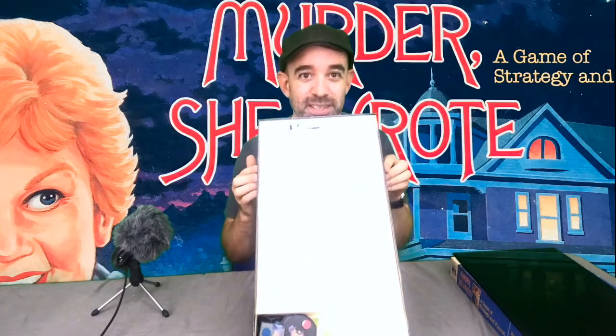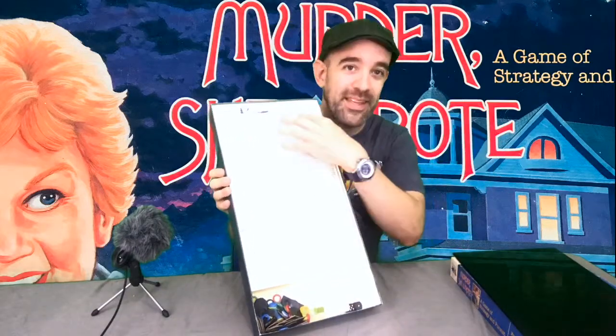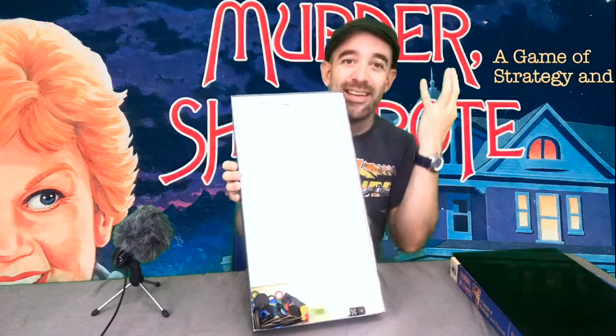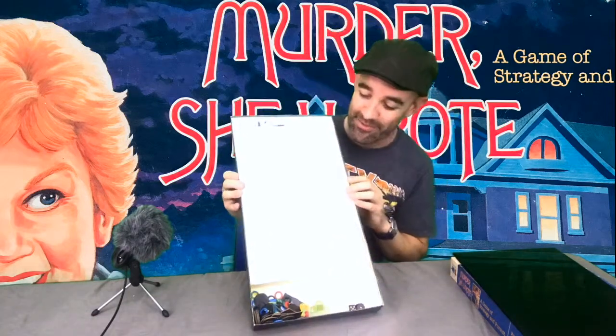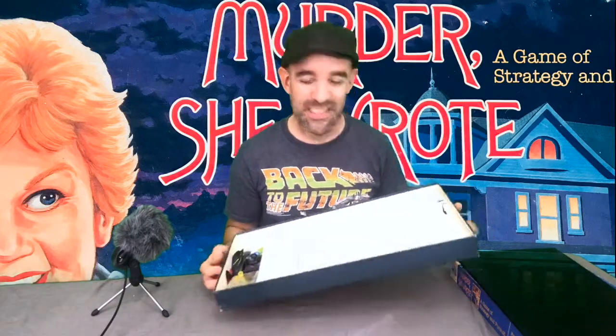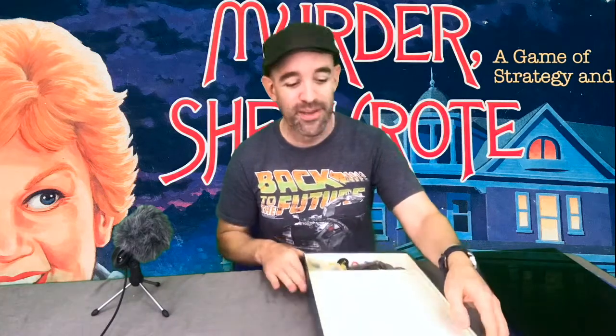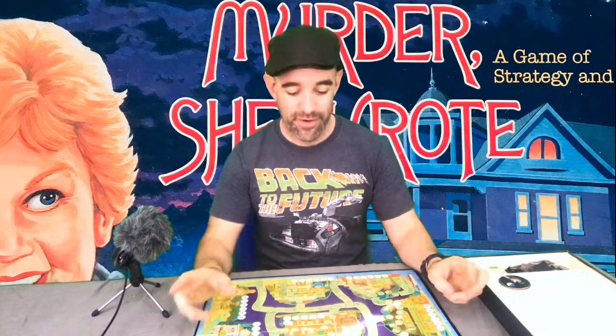The rules are written inside the box — just one big white board inside with all the rules written on it. No booklet, no fancy stuff like that, and that little tray down the inside where all your little pieces are kept to play this game. So 80s. This game was produced in 1985, and today we're gonna learn how to play it.